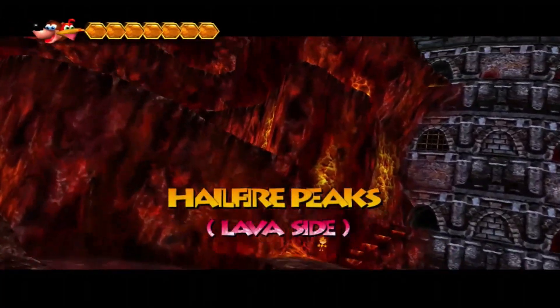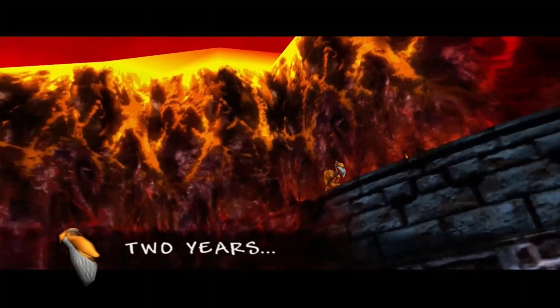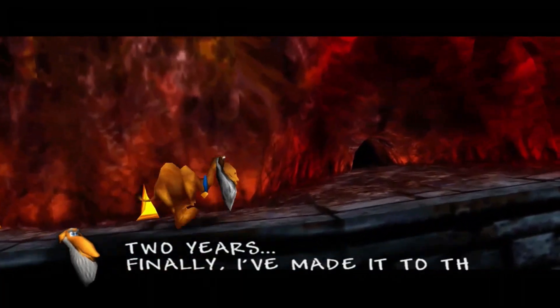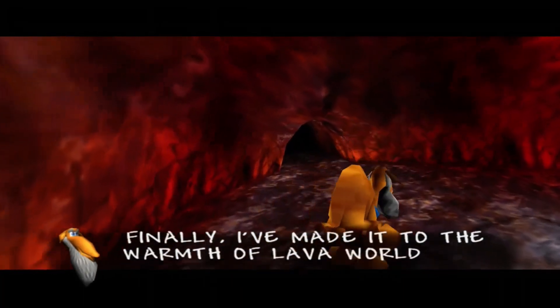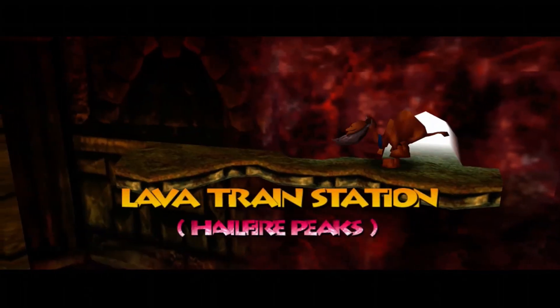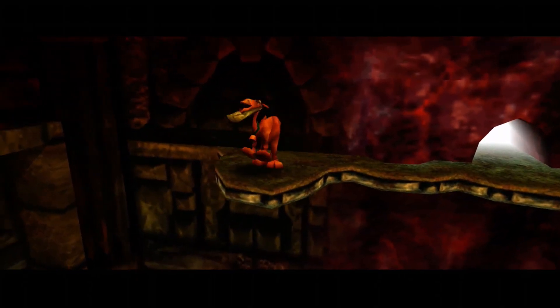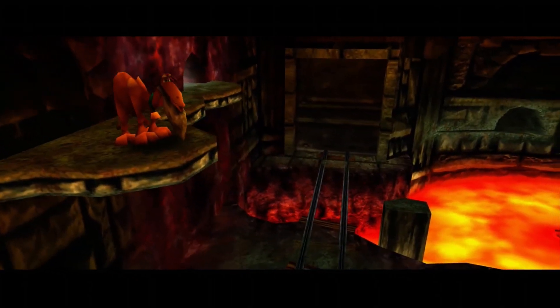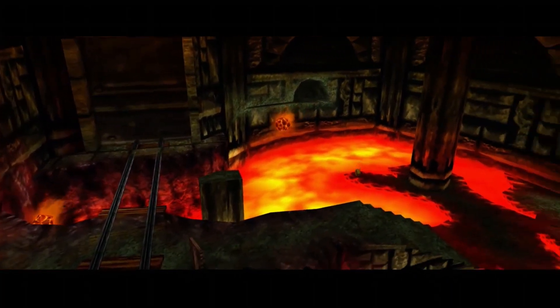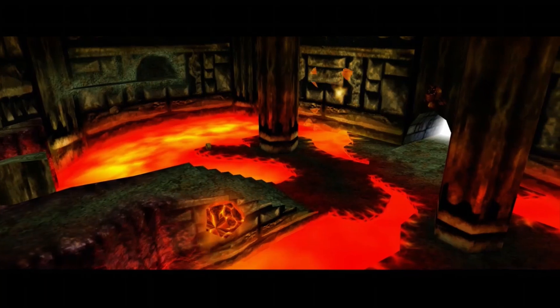Now we can slow things down because we are in Hellfire Peaks. And there's Gobi! In two years finally I've made it to the warmth of the lava world with a belly full of water. Don't be bragging, Gobi — that water is not yours. He's all happy. Don't know why a camel would want to be in the lava world, but he's happy to be here.